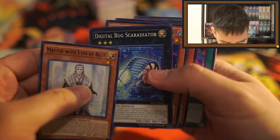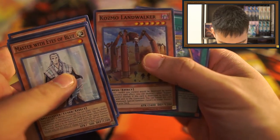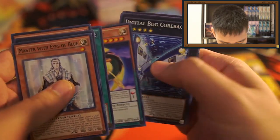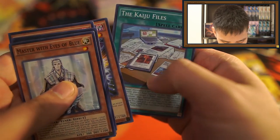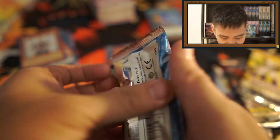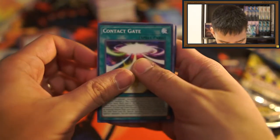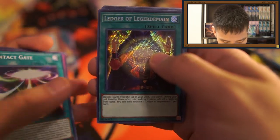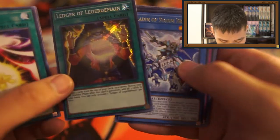Alright next we have Shining Victories: Master with Eyes of Blue, Digital Bug — I'm not even going to try that name — Cosmo Land Walker, Fusion Tag, Luna Light Wolf, Digital Bug Corabyte, Booster the Magical Warrior, and the Kaiju Files. Eternity Code has always been a huge letdown for me. We get Contact Gate, Edifice, Ascension Sky Fire, Goki, Moonsault, Ledger of Legerdemain — not a secret, at least.